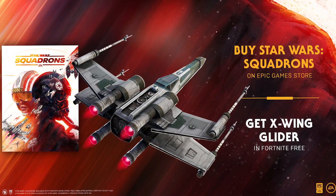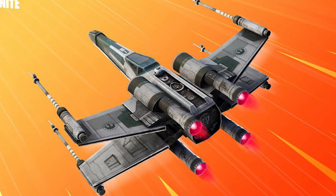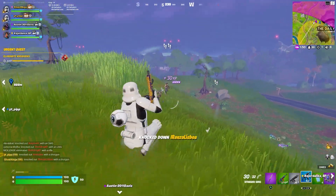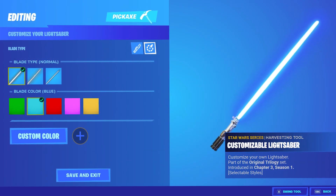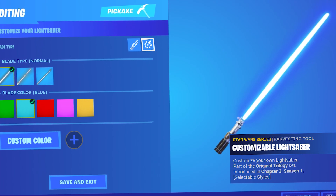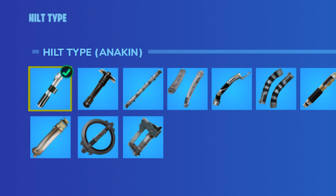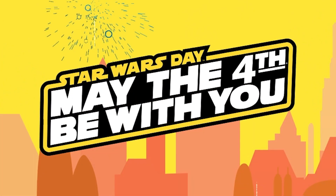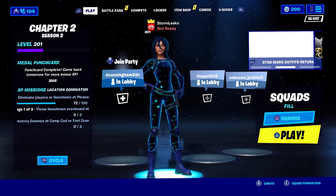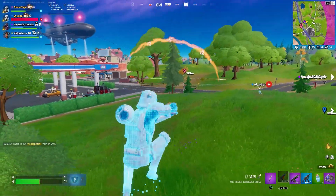The free reward is similar to last year's, where you could use an Epic Games promotion to purchase a new Star Wars game and also unlock the X-Wing Glider for free. The possibility of a pickaxe being the reward is much higher this time — hopefully a custom lightsaber pickaxe with interchangeable handles and colors, which would be very unique. May the 4th is now just days away, and with the new background lobby also being implemented, we could see a really cool new scene Epic Games has been working on for quite a while.